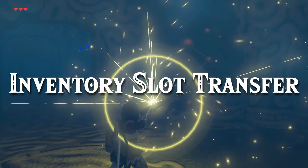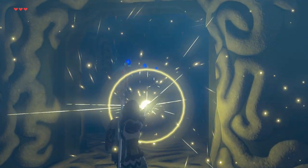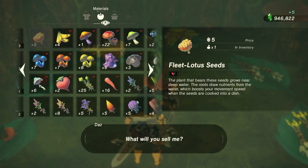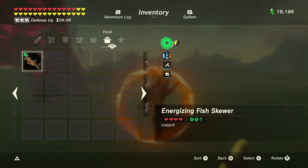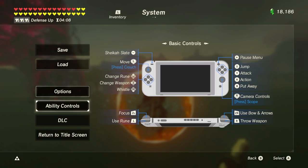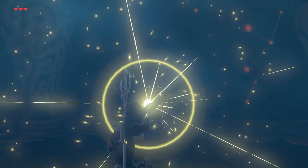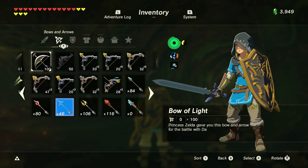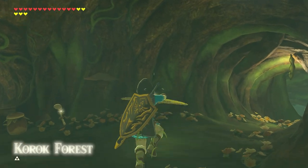As you know, the inventory slot transfer glitch lets you easily keep the bar of light in Zelda Breath of the Wild. Just set up other glitch slots for selling items to the shop, then load a new file from the final boss battle to transfer the bow to a new game. But what if you don't want that? What if you want the bar of light on the existing file instead? Is that possible?